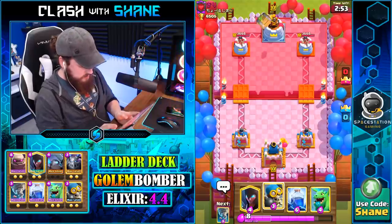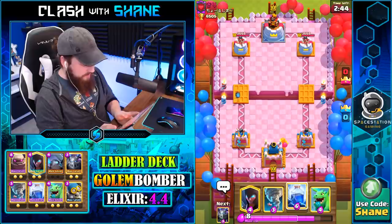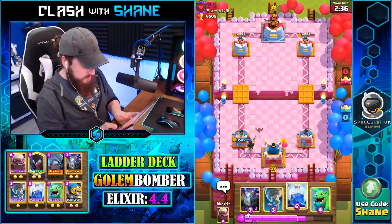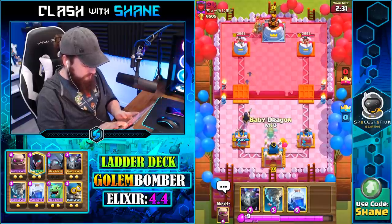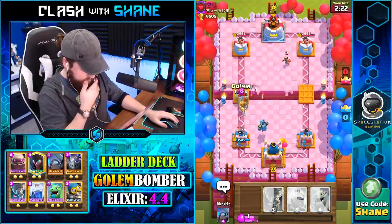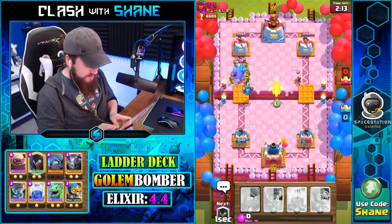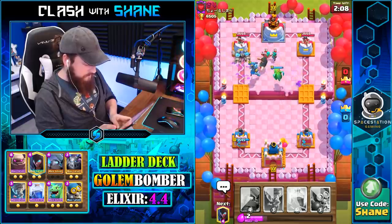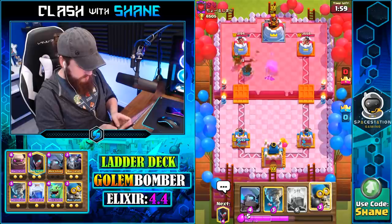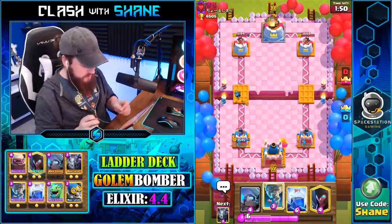Golem beatdown for the win. I do not like seeing Log Bait decks — I'd prefer to have the Barbarian Barrel version of this deck rather than the Bomber version, just for this one matchup. This is highly unfortunate. Yikes — all I can say is yikes. But we killed the Rascals with the Baby Dragon, so it wasn't as bad as I thought it was gonna be.